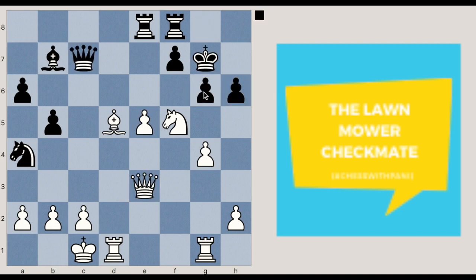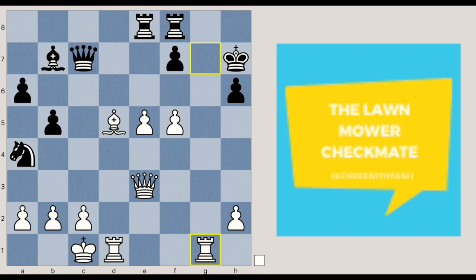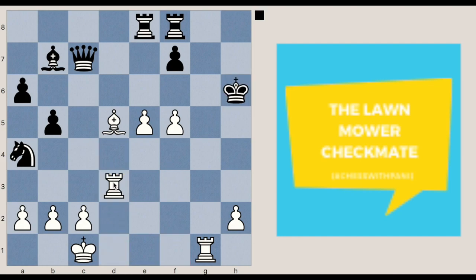Now let's see the theme of our puzzle. If black captures the knight — g into f5 — white plays g into f5, and the king plays h7. There's an interesting sacrifice here: white has a very good move, queen into h6 check — a great application of the lawnmower mate. Black has to capture, king into queen, and rook d3. Black can't avoid rook h3 checkmate. If black tries to save the game by playing queen e7, again rook h3 check, queen h4, and rook into h4 checkmate.